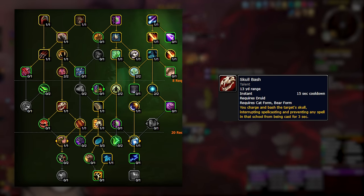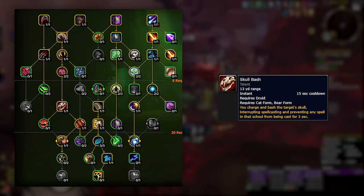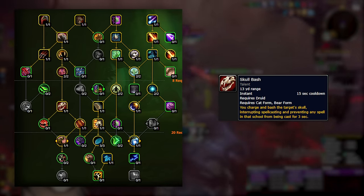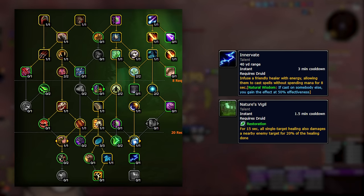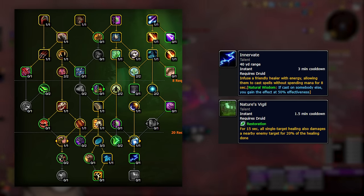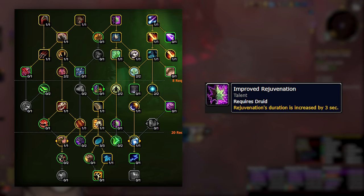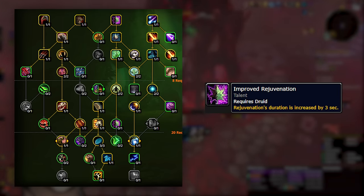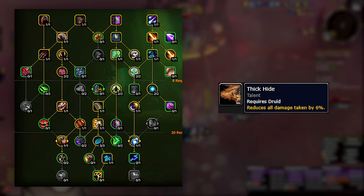I see many Druids running without Skull Bash — no interrupt. This is an option if you're a total beginner who knows you'll never use it, or you have a really organized group. For the 90% in the middle though, the added interrupt for dungeons is going to be invaluable, and you should get in the habit of using an interrupt as a Druid as soon as possible. Nature's Vigil and Innervate are both missing from this build. Druid is actually really mana efficient and doesn't need Innervate much, even if you're aggressively chain pulling. Nature's Vigil was nerfed heavily after season one and isn't worth the two-point investment if you're not taking Innervate.